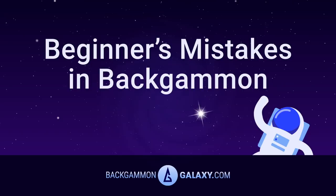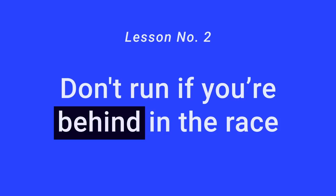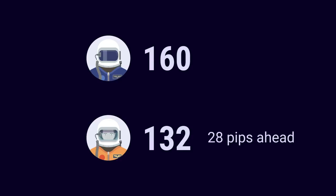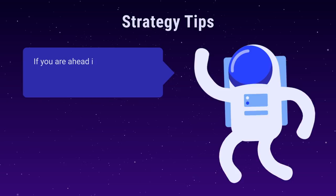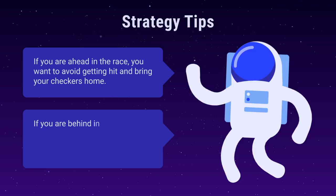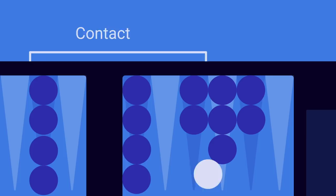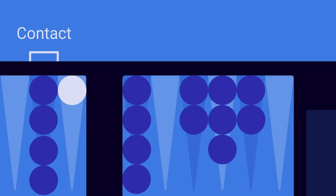BackgammonGalaxy.com presents Beginner's Mistakes in Backgammon. Lesson number two: don't run if you're behind in the race. To figure out who is leading the race, you must look at the pip count. The player with the lowest pip count is ahead. The race dictates the most fundamental rule of thumb in backgammon strategy: if you're ahead in the race, you want to avoid getting hit and bring your checkers home. If you're behind in the race, you want to try and hit a checker, since a pure race will leave you in a losing position.